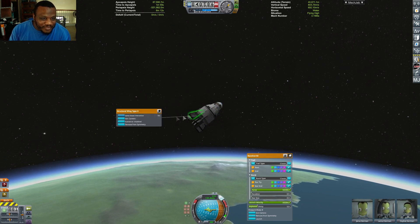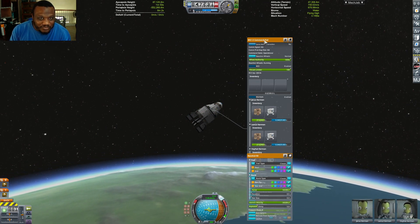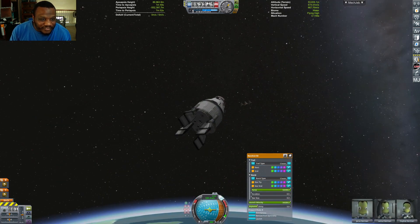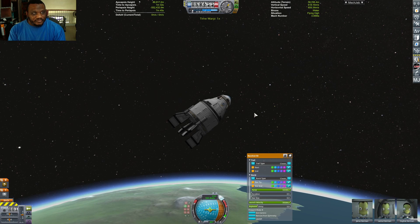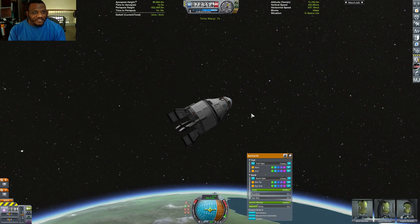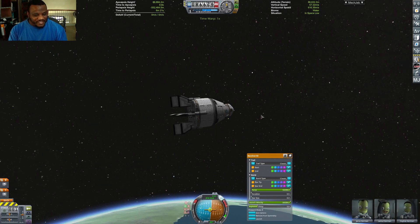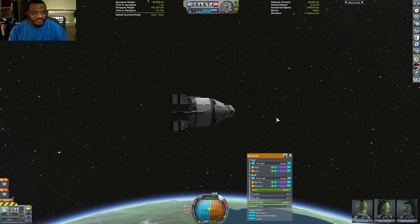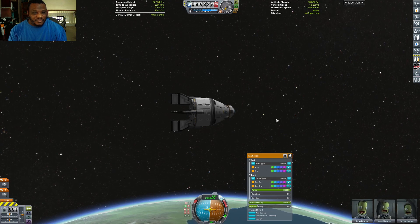Once you get your apoapsis set, you basically only need about two to three shots — on estimate — to get into a proper orbit. Well, it's going to be a hideous orbit, but in orbit nonetheless. I'm just making sure things aren't going to blow apart; I'm still extremely nervous. Our goal is to get to our apoapsis about 10 seconds out, then pop off two to three shots and hopefully that'll be enough. And — one, two, three, four, five, six, seven.